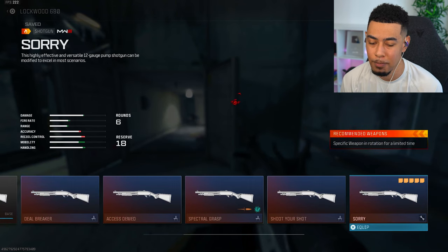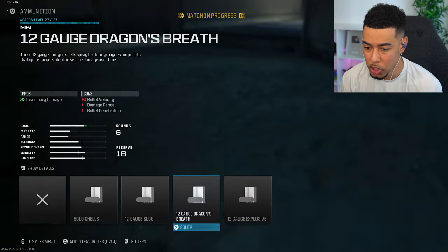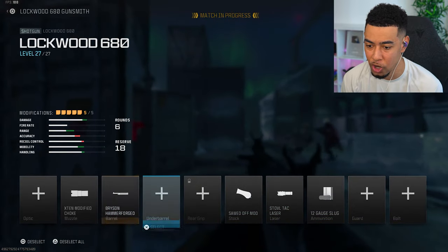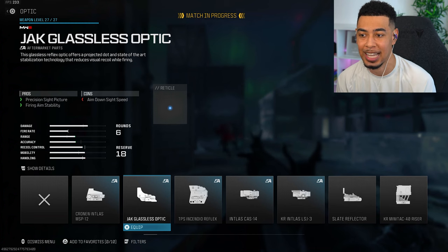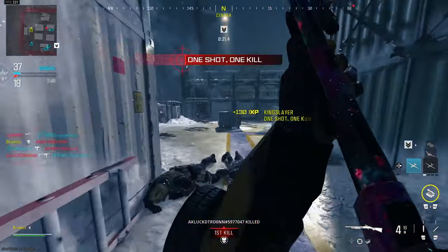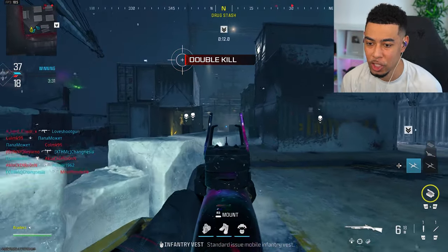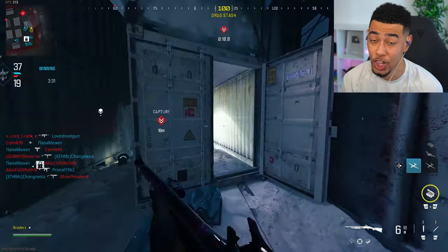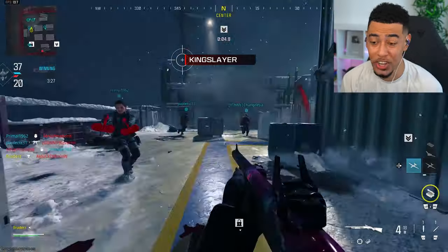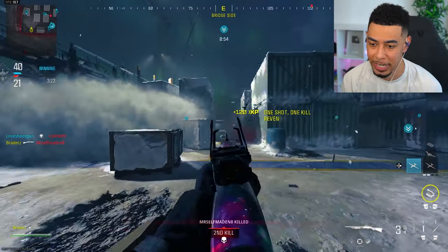Now we need to get long shot kills with a recommended weapon. So I think what I'm going to do is put on a shotgun and also put on the slug rounds, and then also put on the glassless optic. Just because long shots with a shotgun are much easier to get, and also we're on Shipment so we can't really get extremely long range kills, but with a shotgun it counts a lot closer than it would with an assault rifle. The slug rounds are just to make it a one shot kill even at those ranges.